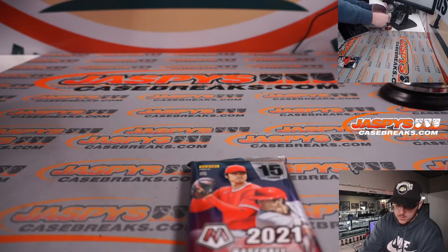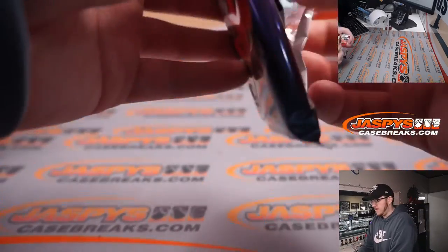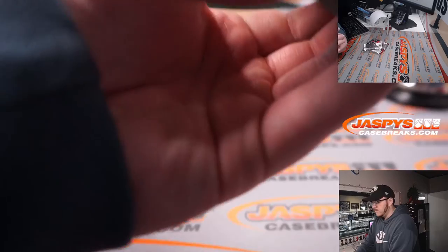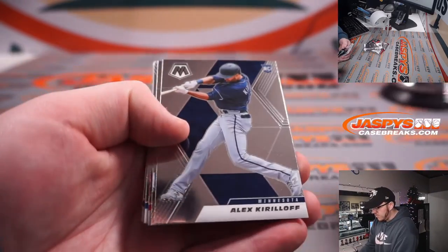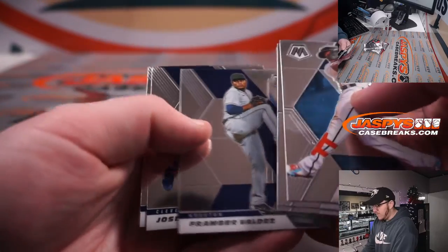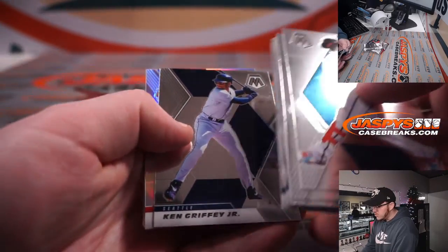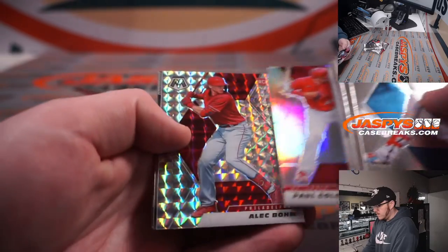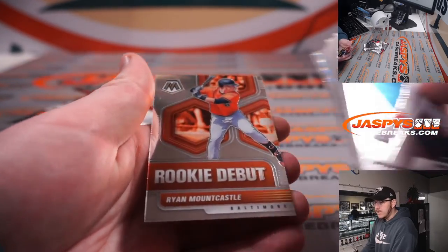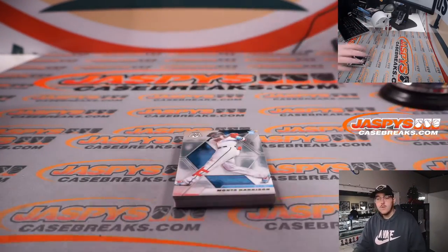Another quick little filler pack right here, and then I think Joe's gonna run the break. Good luck everybody — see if we got an auto in here or something. Another silver, another mosaic I think. Let's see: Monty Harrison, Zach McKinstry, Alex Kearlaw — nice rookie there — Edward Olivares, David Fletcher, Rowdy Tellez, Framber Valdez, Jay Ram, Jose Ramirez, Josh Hader, Nick Solak, Ken Griffey Jr. Silver, Paul Goldschmidt mosaic, Alec Bohm — nice for the Phillies — eyes on the prize, Sandy Koufax, and a rookie debut of Ryan Mountcastle.